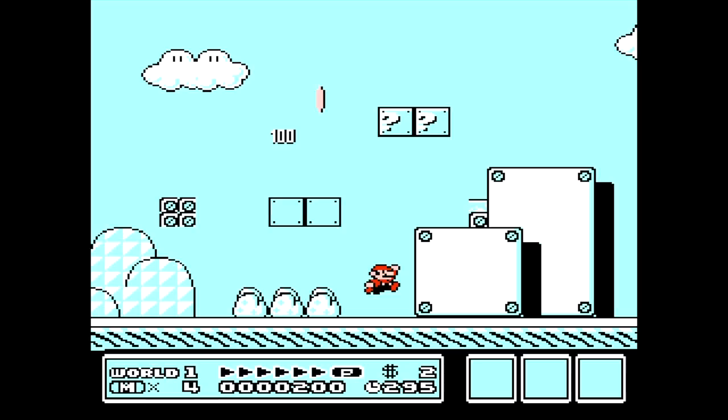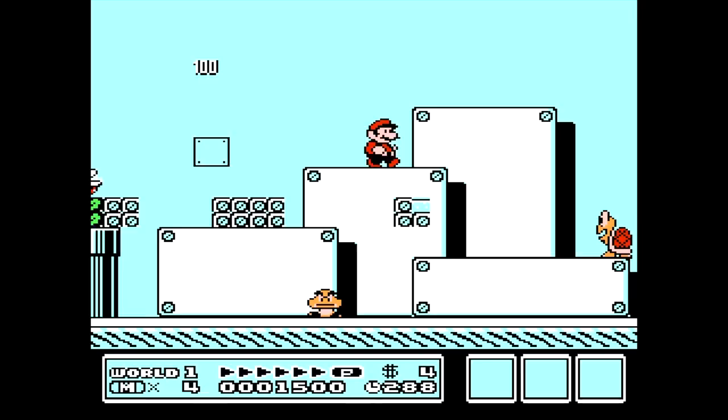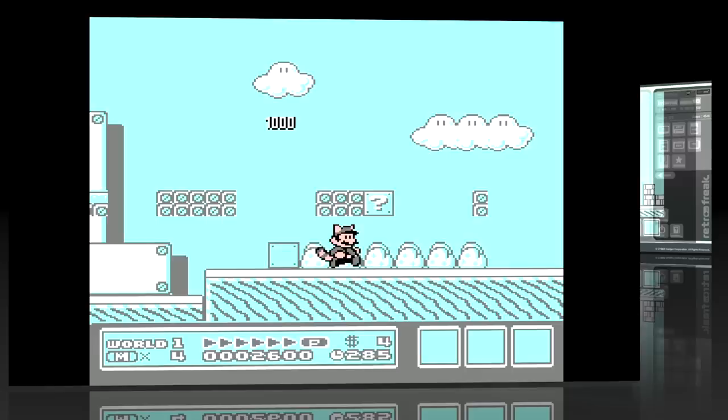Hey everyone, it's Darby from Blue Television Games and I'm back with another episode of Let's Glitch This. This time we're playing my favorite Mario game, Super Mario Bros 3. We're gonna be applying cheat codes using a Retro Freak console which will then in turn glitch the game like we're seeing.